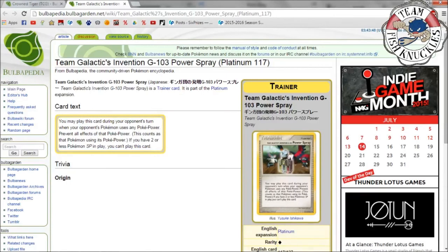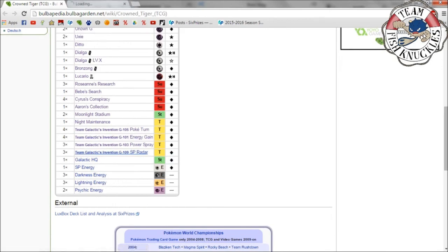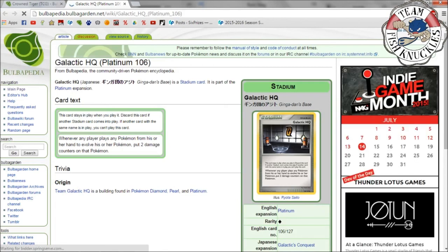Three Power Spray — one of the reasons the SP format was so broken. You may play this card during your opponent's turn: when your opponent's Pokémon uses any Poké-Power, prevent all effects of that Poké-Power. However, you can't play this card if you have fewer than three SP Pokémon in play. So if your opponent tries to use Uxie's Set Up, you can Power Spray it — but you had to pick your targets wisely between Clay Doll and Uxie. Three SP Radar: put a card from your hand on top of your deck, then search your deck for an SP Pokémon, show it, and put it in your hand.